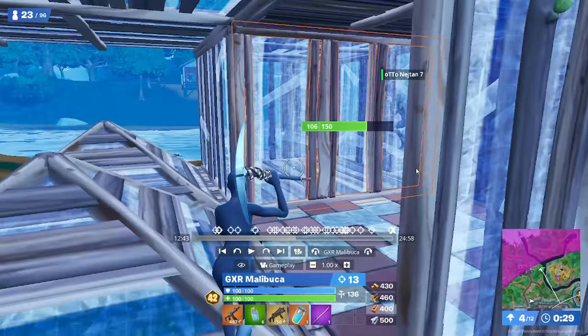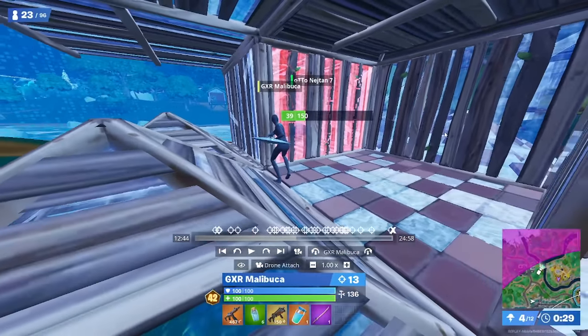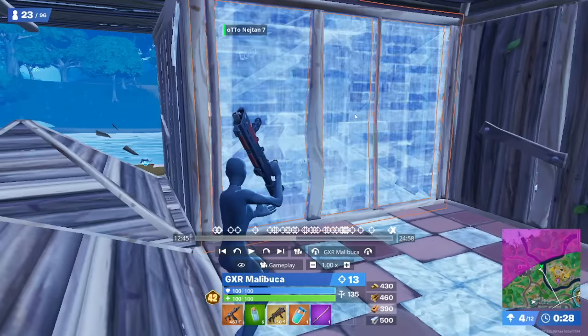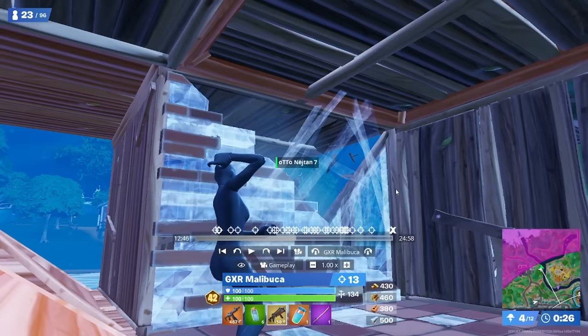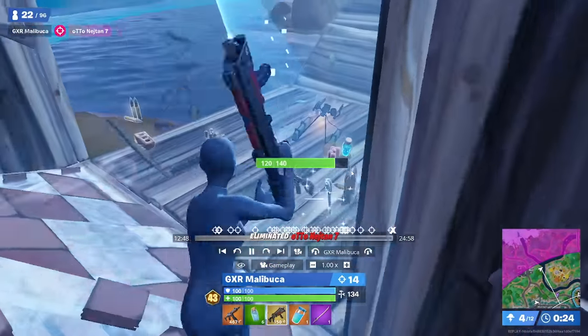Then he swaps his angles, again approaches from this diagonal onto the other player's wall. Double pickaxes, slides the cone in straight away, then tries to get the wall but doesn't get it in time. So what does he do straight after is he pumps the wall while the guy's in this awkward situation with a cone in his box, which allows him to get the pickaxe timing to get the wall even quicker. Then he doesn't try to piece the guy up and get exit control on him as he's reboxing — instead, all he does is go for a shot and take him out.